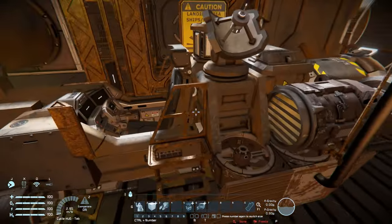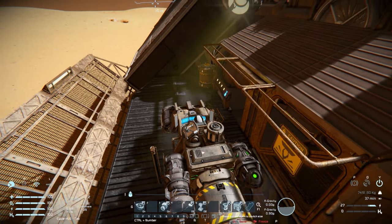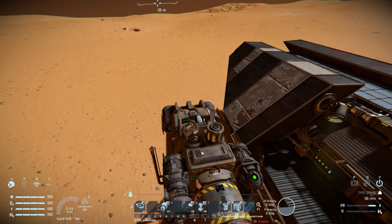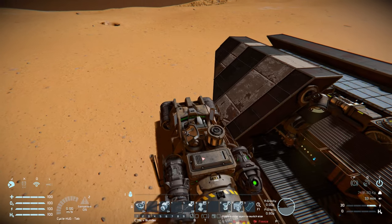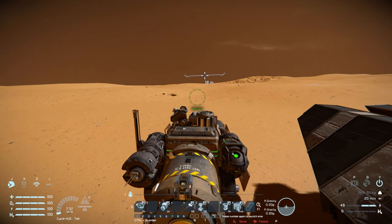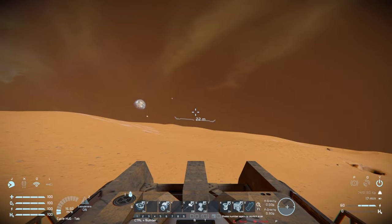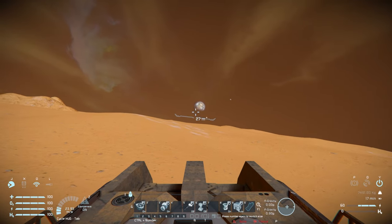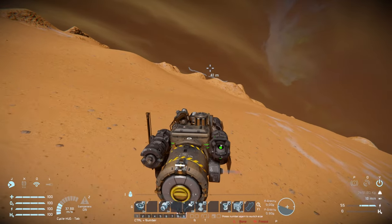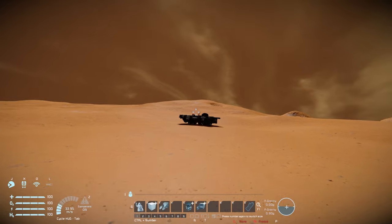Hopping into the small ship and lifting off — it's a very weird ship to fly because it feels like it should be lightweight, but due to its setup it's quite meaty. Left and right are slow but forward movement is faster. It's certainly suitable for driving around and looking for resources, so you can fly it out with full power, hop out, and come back to the rover.